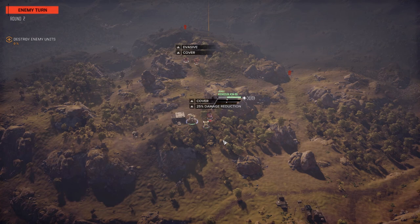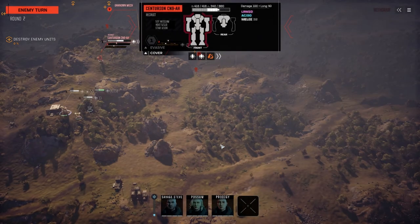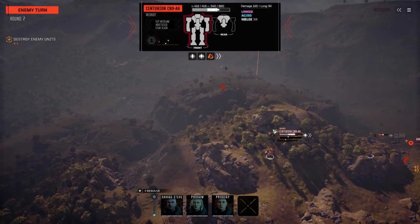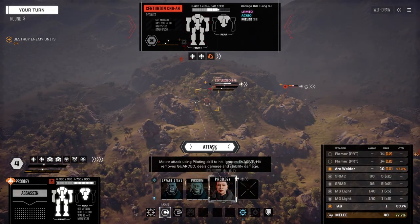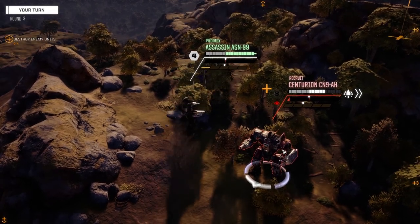Okay, Centurion moving into range. I'm thinking I'm going to have the Assassin move in and take this guy's arm off. Doesn't have much armor. The Commando's not really a threat right now, so I'm not worried about him running away. Whoa — that's a nasty heavy mech. The Centurion's got the AC-20, so we're going to have to take that arm off. No idea what that other guy is. We're going to try and take this guy's arm off, so we're going to move in here.